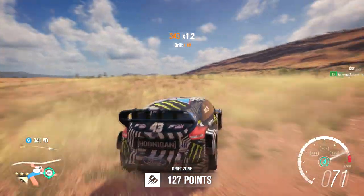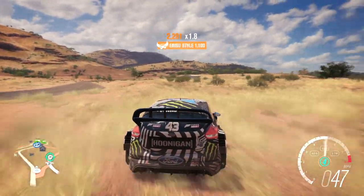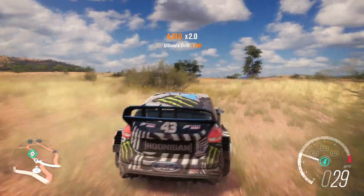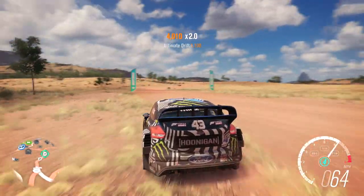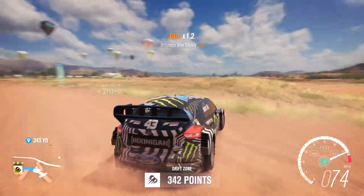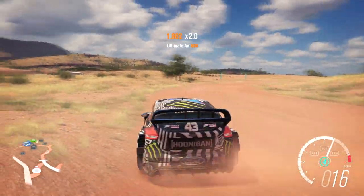This is one of the best routes to do it. It is on the drift zone just outside of the Outback Festival and you can easily hit yourself off of this little hill right here and gain quite a lot of air. So that is the way to do it guys — it might take you a few tries but just keep doing it and you will get it.